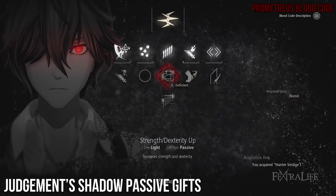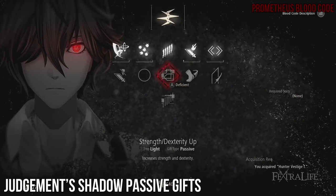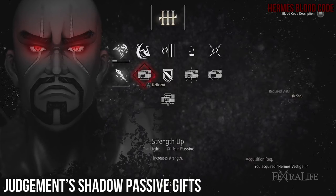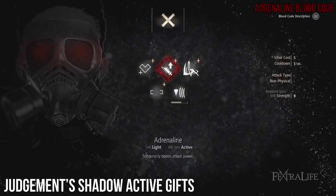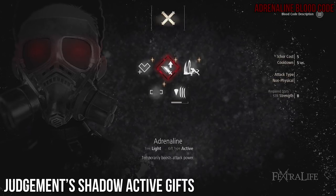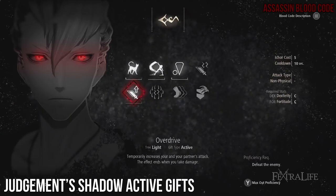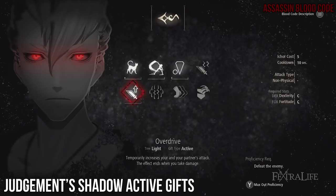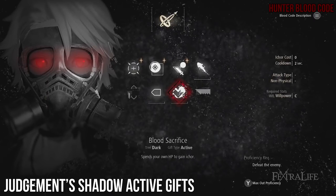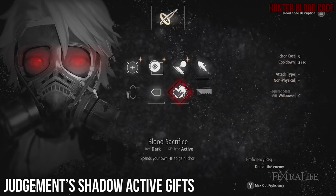Strength Dexterity Up: this passive helps get your scaling up to S, and your weapon scales slightly off dexterity as well, so both benefit from it. Strength Up: any other Strength Up passive works to get you all the way up to S-plus scaling. Active Gifts. Adrenaline: this will boost your damage per swing modestly for a modest amount of time. It's good early on, but not as great later. Overdrive: a great gift that boosts damage for you and your companion until you are struck — don't get hit and you gain extra damage. Blood Sacrifice: you'll need this to stack buffs because this is a very Icor-hungry build. Use it when necessary to gain more Icor.